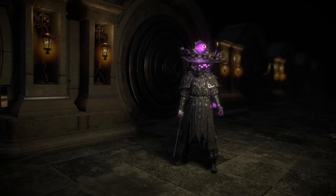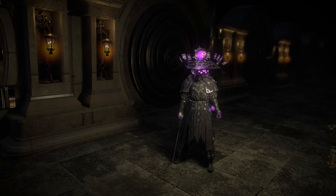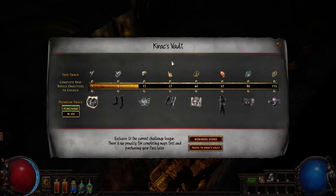Welcome to the Ancestor version of Kirik's Vault. Like the Crucible version, this season's pass can be purchased with points and has a free track available. The free track of Kirik's Vault rewards you with items such as Scouting Reports, a Shaper Guardian Map, and a random Master's Memory for completing bonus map objectives in Path of Exile's Endgame.